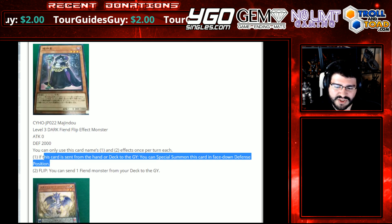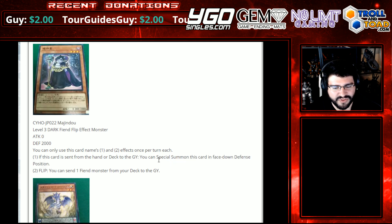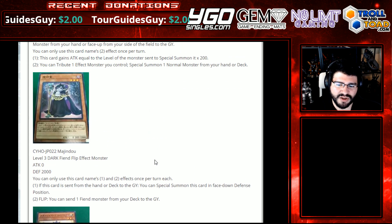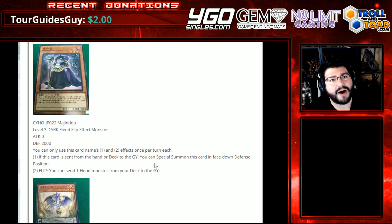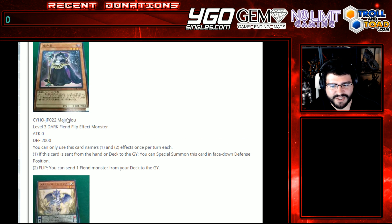I suppose if you mill it, maybe you can special summon it with Dante and have other things. I'm not really sure. It does fit right in — level 3 Dark Fiend. Let me know how you would foresee it. Do you think this would be in the standard or if it's too niche, not having a BA name?